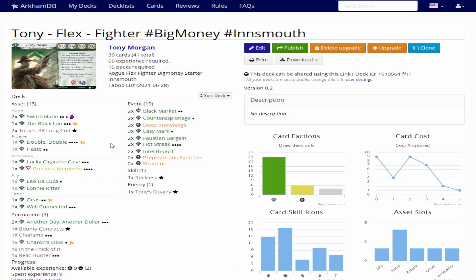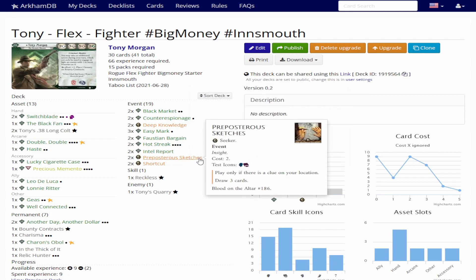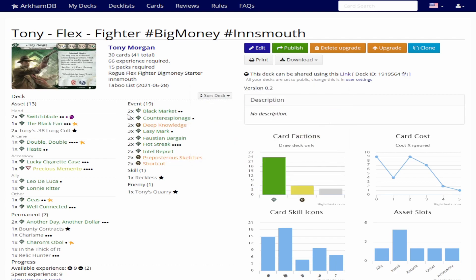The problem is that what I've just laid out isn't filling a deck — there's a lot of room left — and it's also not enough to keep you alive consistently, which is why I built Tony as a Seeker instead of a Guardian. That lets me run Deep Knowledges and Preposterous Sketches to just stroll through my whole deck faster. This might look like a really high-setup, big-money deck, and it might play like that a lot of the time, but I'm not setting up to kill people. Tony just does that with a Switchblade or a Longcoat or Knuckle Dusters or whatever happens to be in your deck at a given moment.